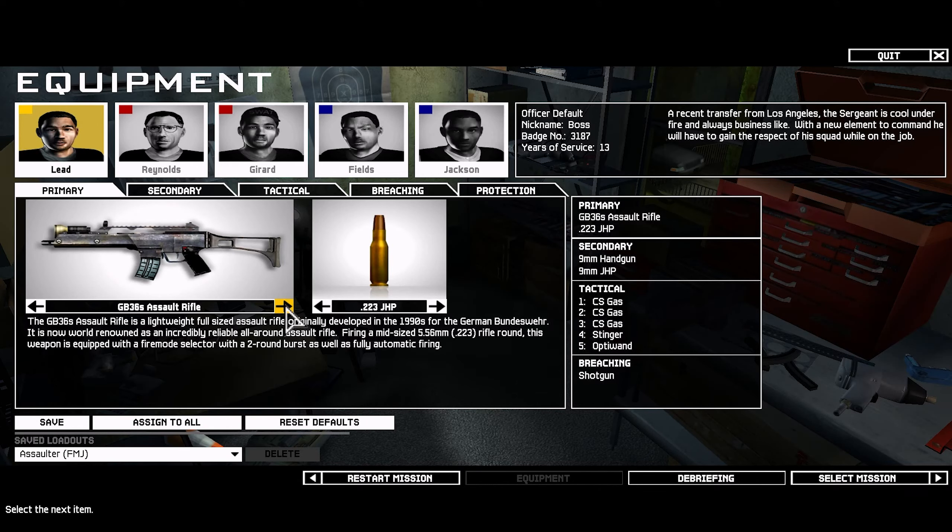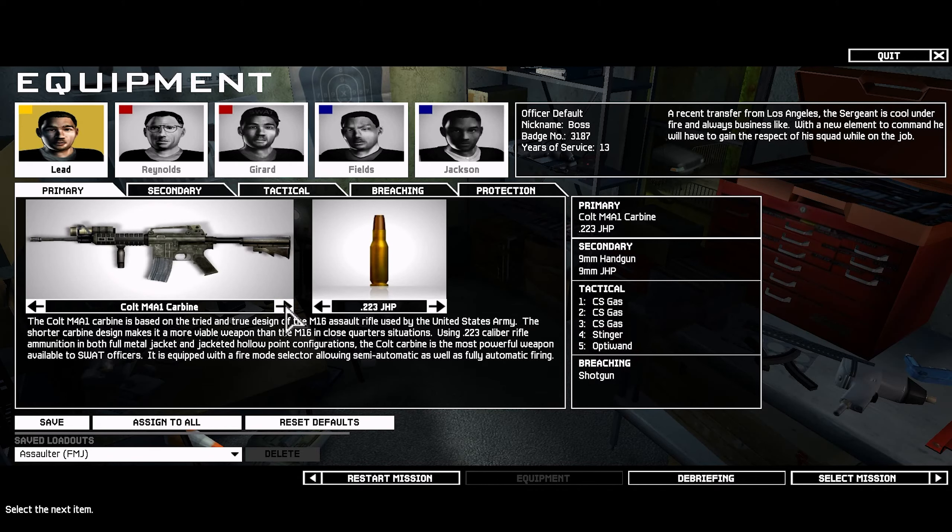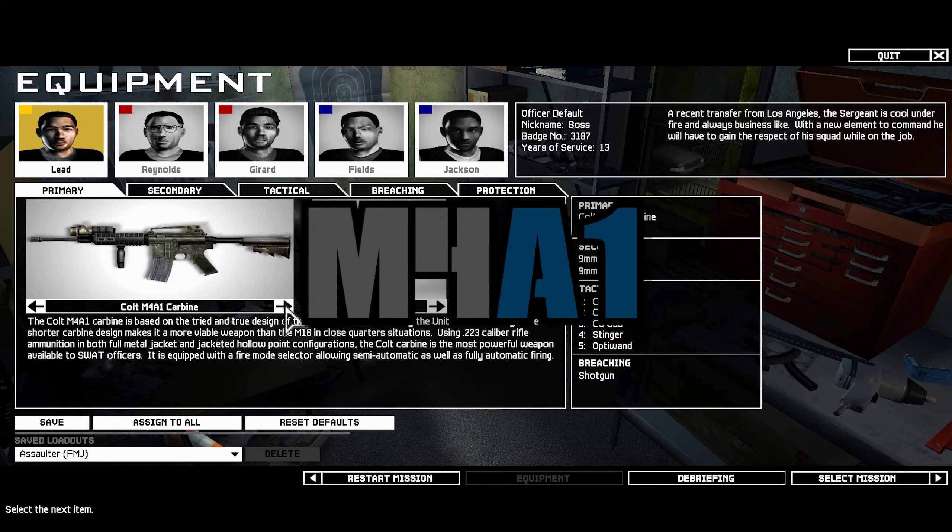The Nova is the only shotgun that placed on this list at all, but it's also a pump action, meaning that even if it is the best mathematically or statistically, its relatively slow rate of fire might void everything it's been awarded so far. Final verdict: it depends. Rifles — on paper, there's actually a fair bit of competition between the M4A1 and the GB36S. However, if you've ever played SWAT 4, I'm sure you'll agree that the M4A1 not only consistently performs better than the GB36S, but it also just feels better. A weapon that feels better to use is overall better for the player than one that is technically better but doesn't feel good to fire. Final verdict: M4A1 all the way.